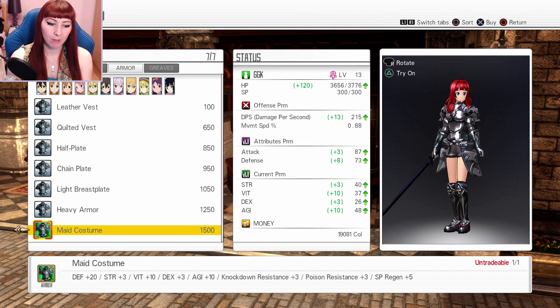Here's what the maid costume does stat-wise: Defense +20, Strength +3, Vitality +10, Dexterity +3, Agility +10, Knockdown Resistance +3, Poison Resistance +3, and SP Regen +5.